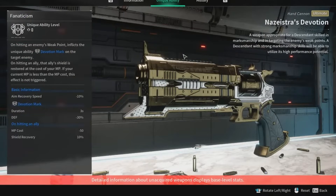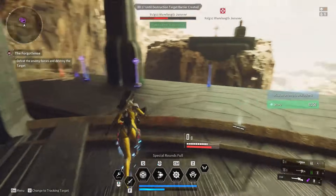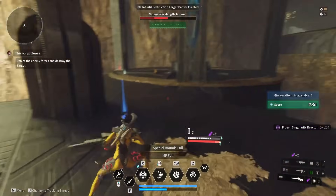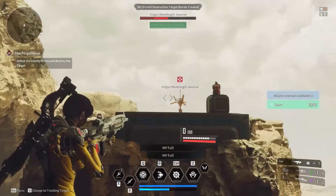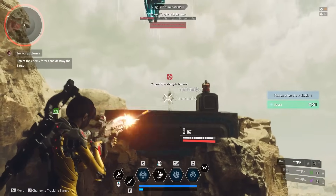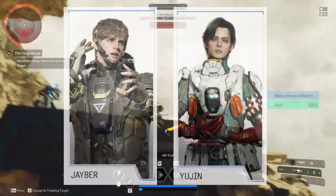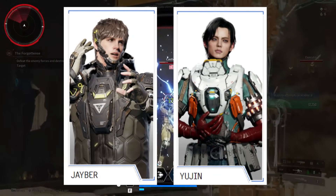At number eight, we have an Ultimate Hand Cannon called Nazistra's Devotion. Its special ability, Fanaticism, on hitting an enemy's weak point, inflicts the unique ability Devotion's Mark, which reduces their defense. On hitting an ally, the ally's shield is restored at the cost of your MP — if your current MP is less than the MP cost, this effect is not triggered. This is going to work great with all support characters like Jaber or Eugene, as it reduces enemy defense while giving allies a shield increase.